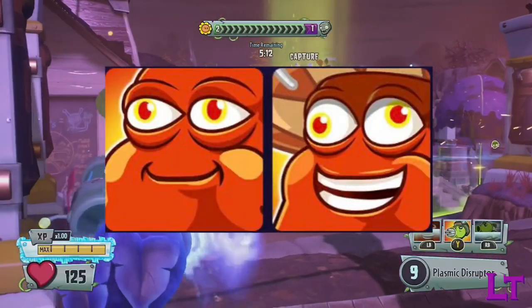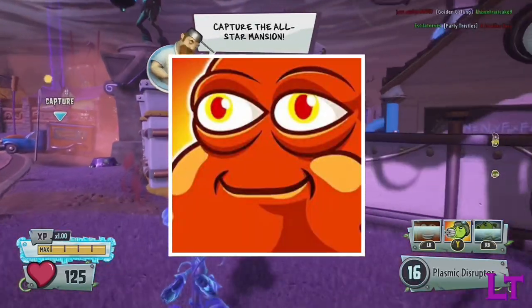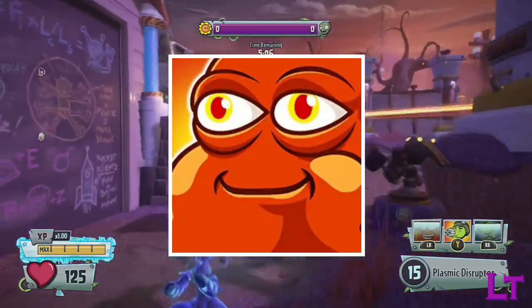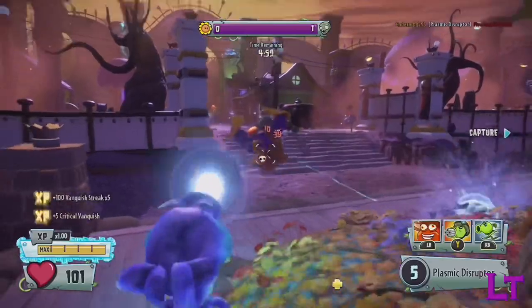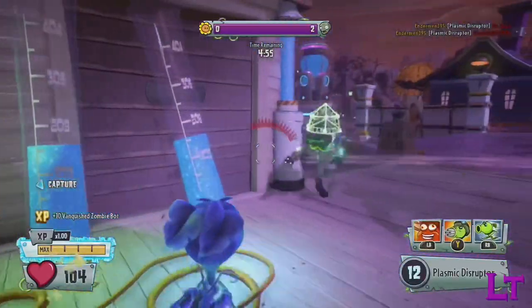Now, to compare the two — which is better, and why? Well, the stock bean bomb offers a shorter fuse at only 3 seconds and still deals relatively high damage, allowing you to kill most classes effectively. Its blast radius is also decently large, though its lengthy cooldown of 44 seconds does mean that if you end up misusing it, you'll not be able to use it again for a long time.